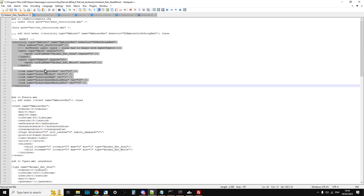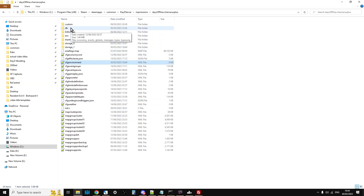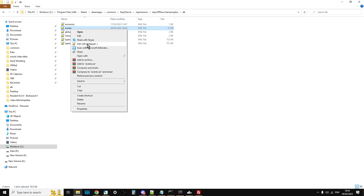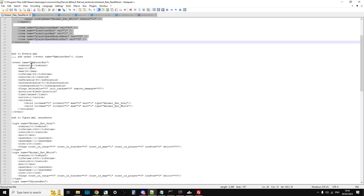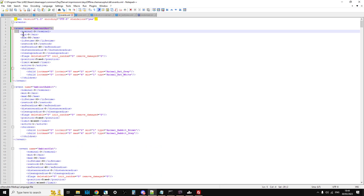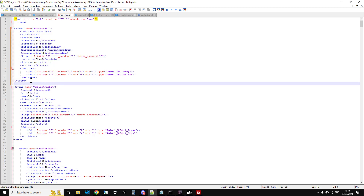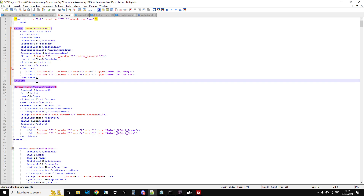Scrolling down in the readme, it says add to events.xml. On your server go into the db folder and open events.xml. It says under the ambient hen class, add this event. I've just pasted it at the top. Always be careful how you copy and paste, and remember you should always use an XML validator and a JSON validator to check your files. The beauty of Notepad++ is that if you make a mistake, colours change and you can spot things quickly — you won't spot everything but you'll spot most things.